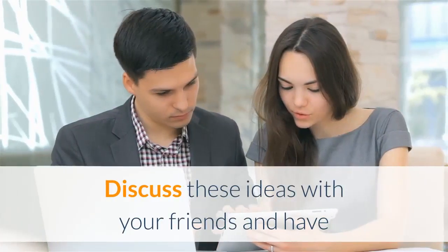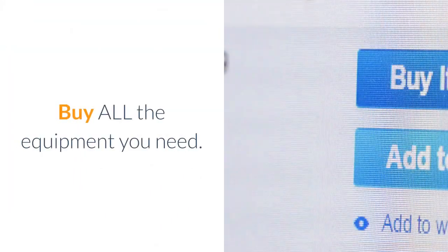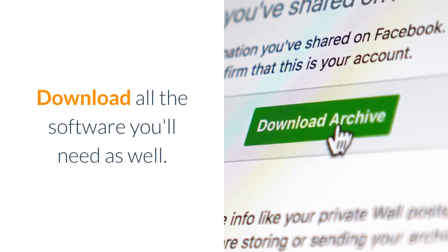Discuss these ideas with your friends and have a graph to see how well the profits are going. Buy all the equipment you need. Now that you have raised enough money, it's time to buy the items you placed in your planning. Download all the software you'll need as well.